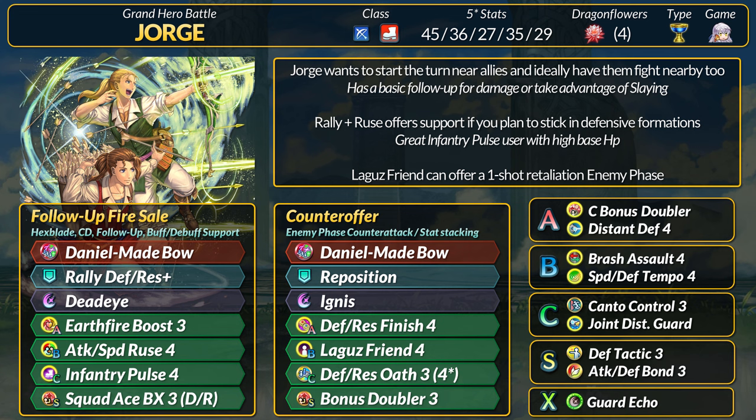If you want to go all in on support, George can add a Rally Plus Ruse to his lineup. You can fully buff up one ally, inflict long-range debuffs, and add Guard to the list of support effects. If you have the tier 4 ruses, Discord and Schism are also great options. In the C slot, you can go with basic field buffing skills or pick Infantry Pulse 4 to go with George's higher base HP. With Infantry Pulse 4 and slaying, you can get Deadeye to one cooldown. If George were to tank a hit, you could counter for a quick KO.